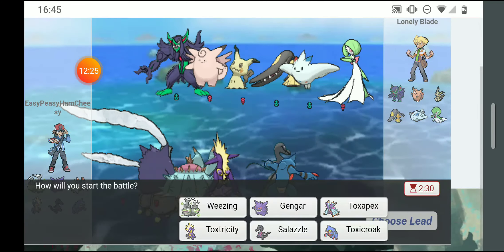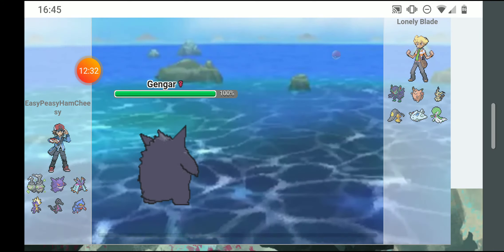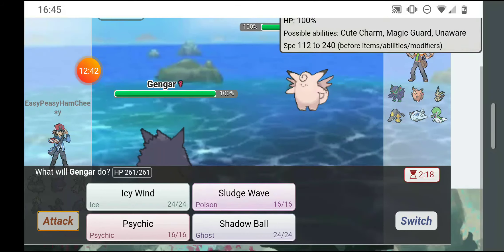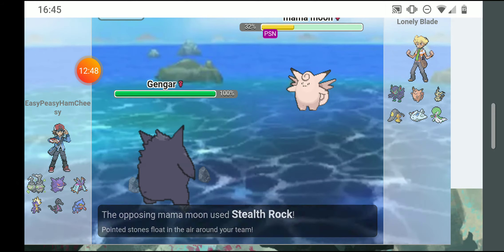Next battle — my entire team counters him. He's probably gonna go out to Gardevoir, but he went out to Mimikyu. I'm gonna sludge wave him — did a lot and I got the poison, though I don't think it'll really matter.